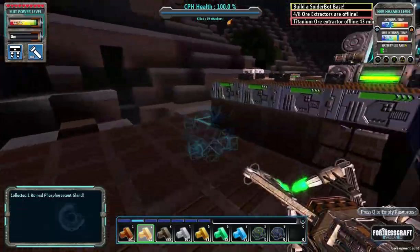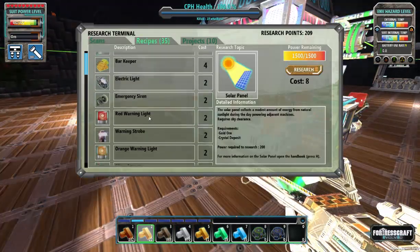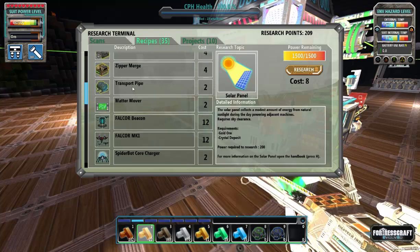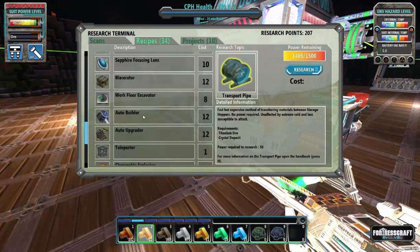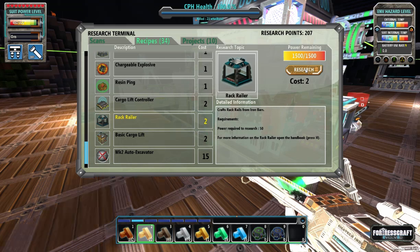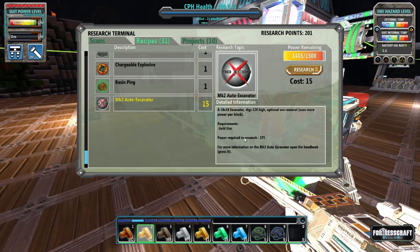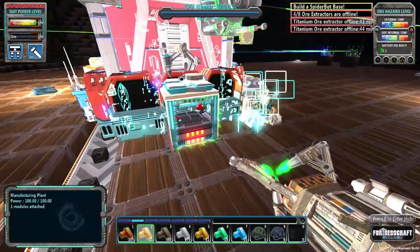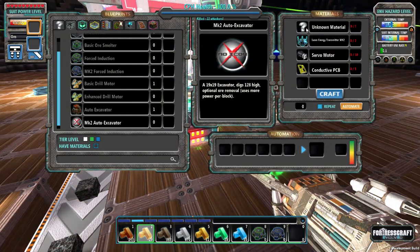We're going to need crystal, we're going to need more nickel, and we're going to automate all of that stuff. One of the things we did unlock with the last upgrade is transport pipes, which we definitely want. There's also the rack railer, cargo lift controller, basic cargo lift, and my excavator. This thing is awesome and very useful, however it requires an unknown material and I'm not quite sure what that is.